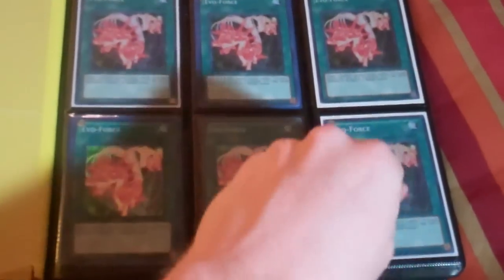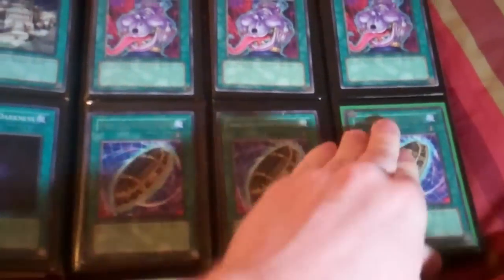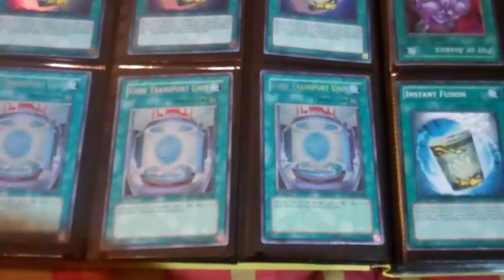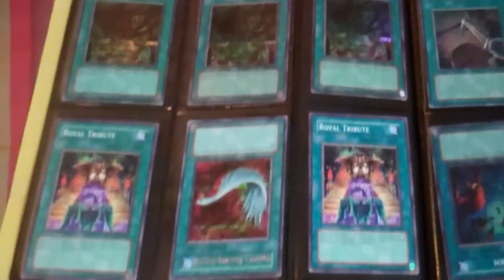I can do three for $5 on the Evo Forces, three for $5 on the Ultimate Mark of the Rose. Common Mind Controls, Ultra Instant Fusion, Secret Core Transport Unit, DT Instant Fusions. Common Future Fusions. I can do three for $5 on the Super True Nades.